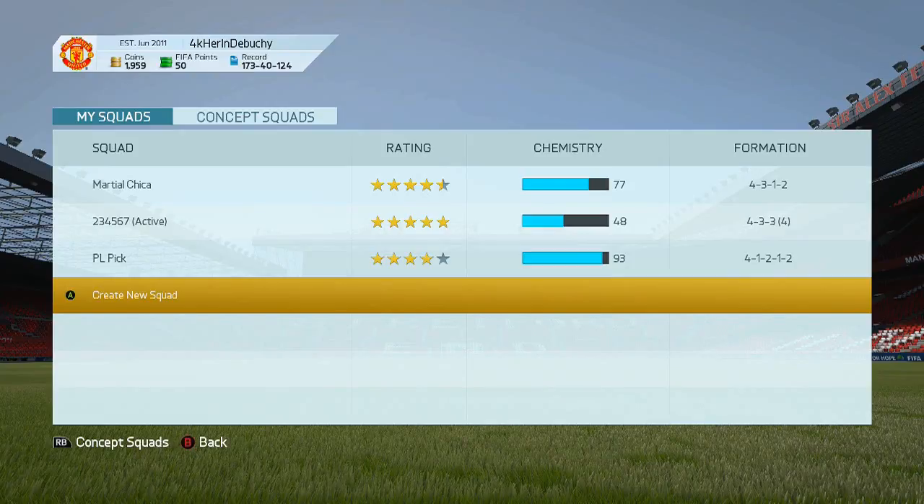Where if you replace a player with a concept player or a player off the market, sometimes it'll just kick you off the server — off the EA servers — completely off Ultimate Team, and it won't save your changes. So it'll have your original team and not the one that you made changes on.